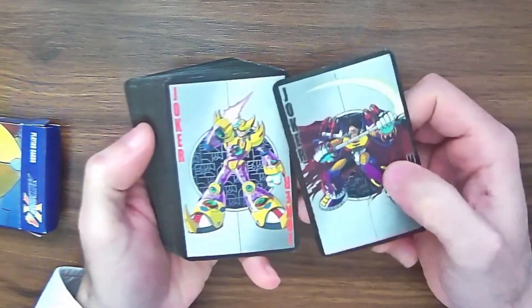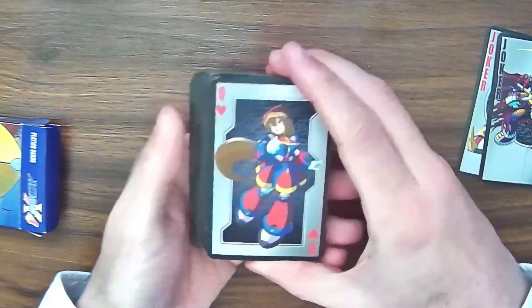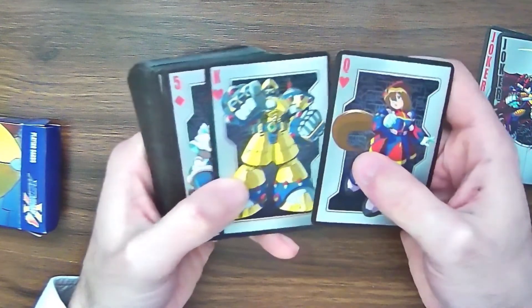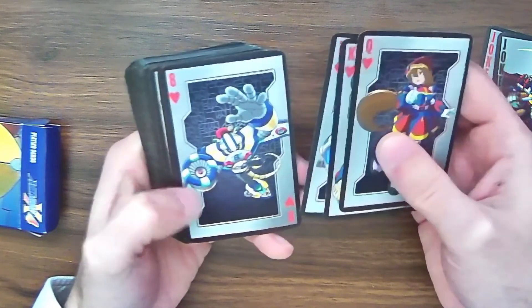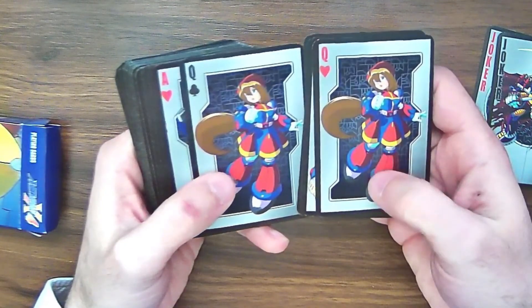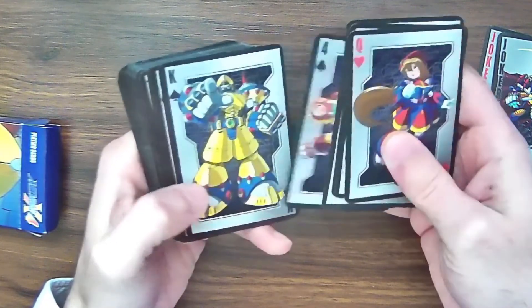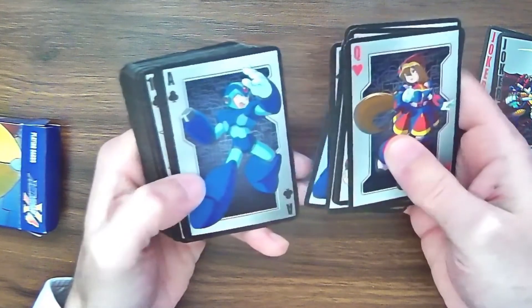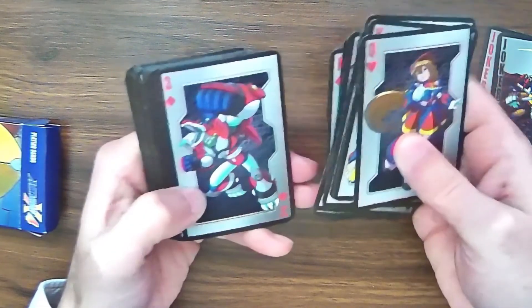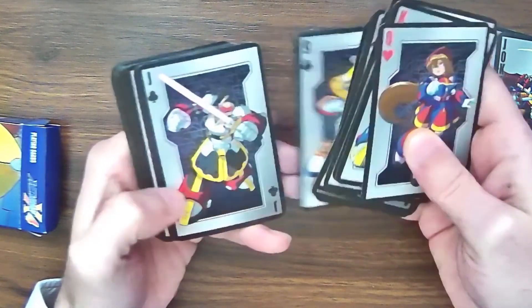You've got two jokers — Sigma and another character whose name I don't remember. And then you've got all these cards that feature characters from Mega Man X4 specifically. What's going to happen with this deck is that it's going to be just 13 unique pictures, because as you can see, every Queen is going to be the same, every Ace is going to be the same, every King, and so forth. So going through the cards, if they were in order, you could go through one suit and see all the pictures there are — but I'll fan through all of them anyway.